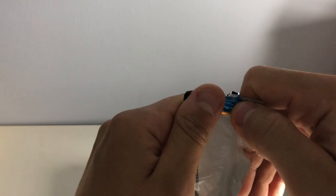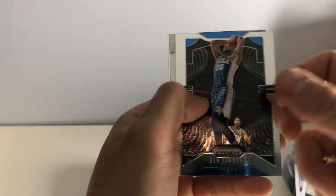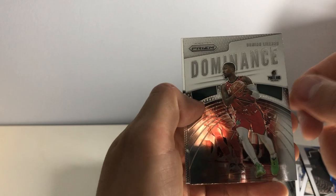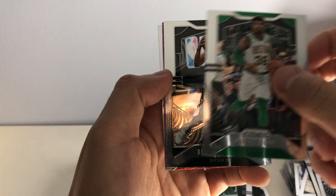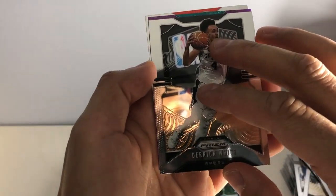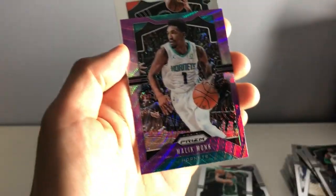Three more packs, guys. Steph Curry. Ben Simmons. We got a Damian Lillard Dominance. And a Klay Thompson. We got a Marcus Smart. Oh, we got a Purple. Malik Monk — boo. And then a De'Andre Hunter rookie card.